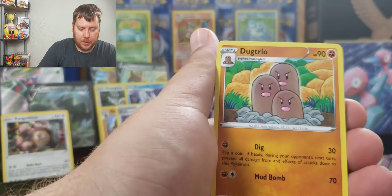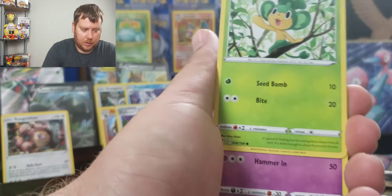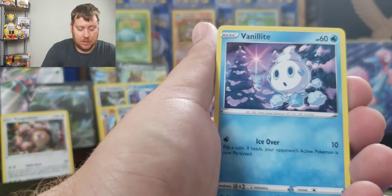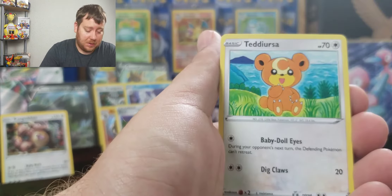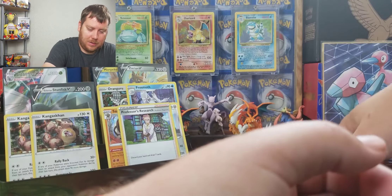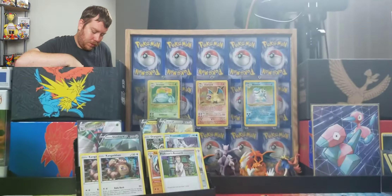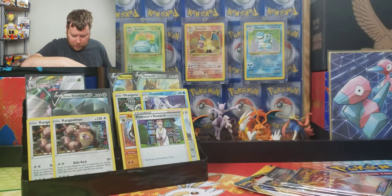36 packs out of the two blister packs — who got better pulls? Darkness Ablaze needs something, come on! Another Sandaconda — that's something. Oh geez, we lost it — hang on everybody!